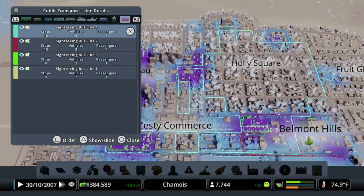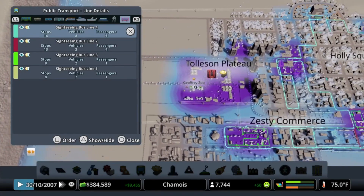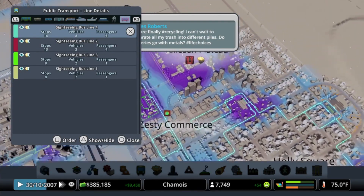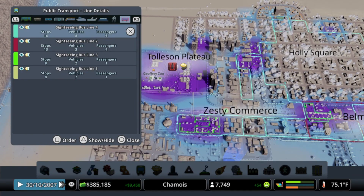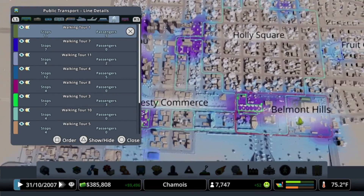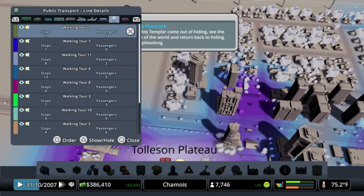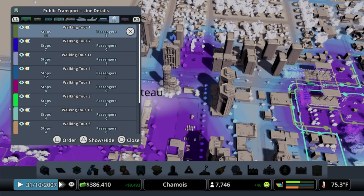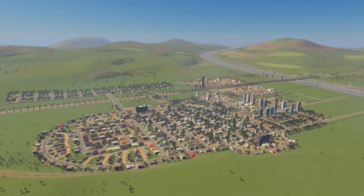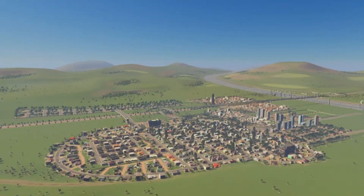These are the sightseeing bus lines and walking tours we have inside the city currently. We have established tourism infrastructure and we'd like to continue building onto that because it not only helps keep our citizens fit but brings in tourism dollars as well. The Tolleson Plateau as it currently sits, now that we've added the Jeffrey Zoo, gives us a full opportunity to expand — because this is not the only zoo or large park area we're going to have in Chamoy. I'm probably looking at either a nature preserve or an amusement park. Here's the overall city view from the beginning of the episode.